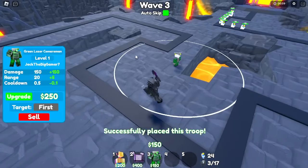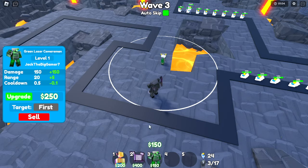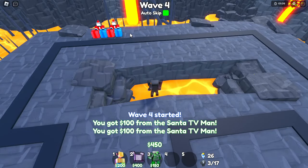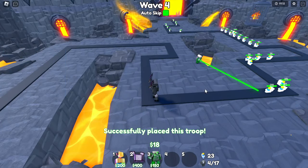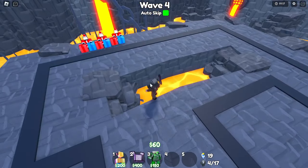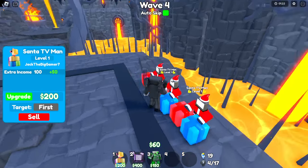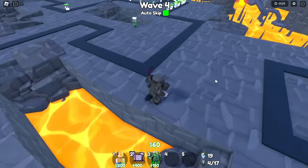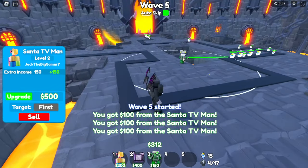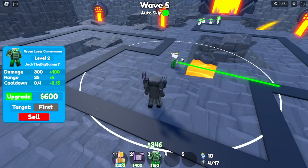I'm pretty sure I said that wrong, but my grammar doesn't exist. So once it's maxed out, it should reach here, here, here, here, here, here, and about half of there. That's my Epic Gamer Plan. I know, it's absolutely magnificent. And I forgot to turn off sound effects — who would have thought, I'm such a genius. Now I've got my three SantaTVmen. Oh my god, I misplaced this SantaTVman. I'm upset. But I'm not going to replace it — I don't want to waste a hundred dollars. That's a big waste of a hundred dollars. I'ma upgrade some stuff.